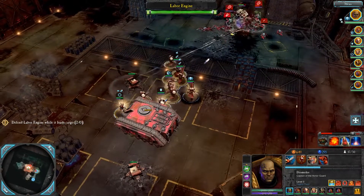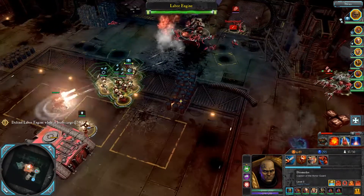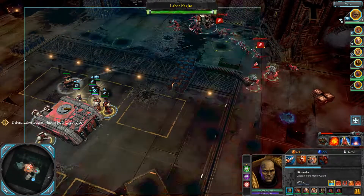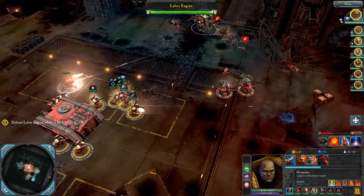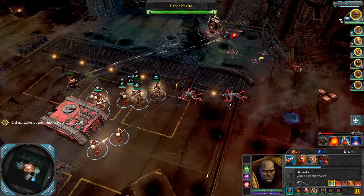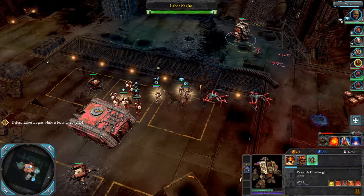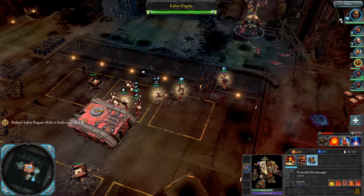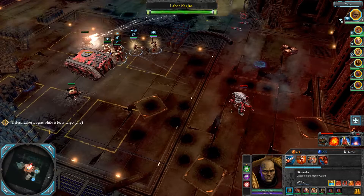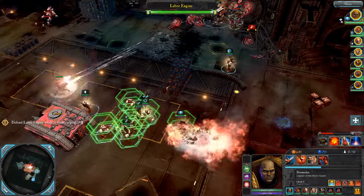Wait a minute - the Dreadnought's just walked in there doing whatever he wants. Let's bring them back. Let's take out these - they're drawn in, they're synapses. Repair the Dreadnought, Dreadnought come in. Guard's gone - come on, thank you.